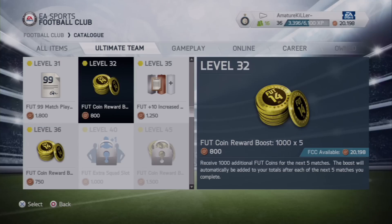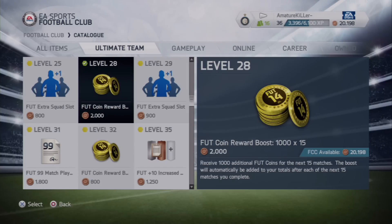If you go up to level 32, you get a thousand coins for every five matches, so you just get a boost of a thousand. And then I thought, maybe if I go further up it'll do something else — so I went to level 28 and look at this: 1,000 coins for 15 matches.